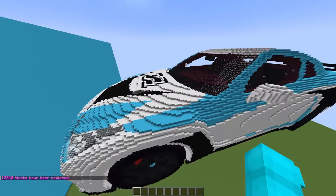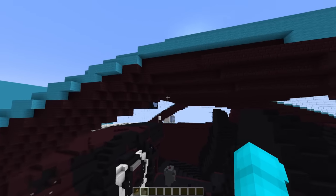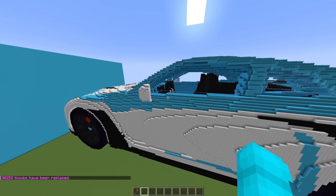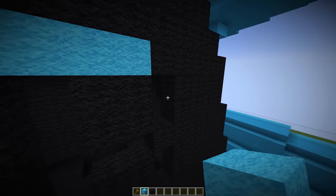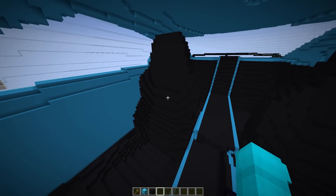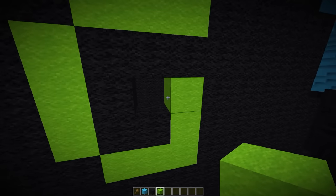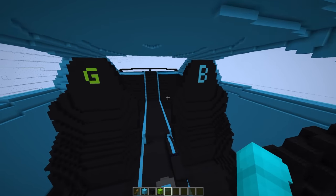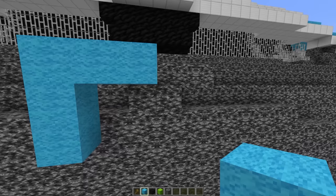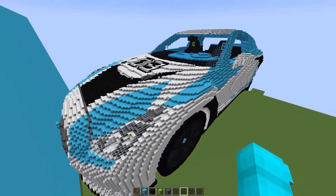Now GE's definitely gonna believe that we built this. Now that we're done changing the color of the exterior, we're gonna have to change the interior as well. I'm not the biggest fan of this red interior, so let's use this command and change the entire interior to blue. That looks so good! Now let's take some blue wool and write the letter B on this seat, so GE knows that we built this. And since there's a passenger seat over here, I'm gonna take some green wool and write the letter G, so maybe GE can give us some extra points. The interior of the car looks perfect now.